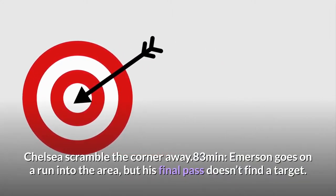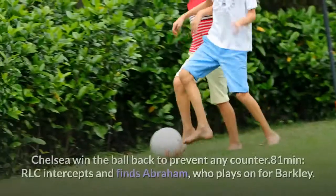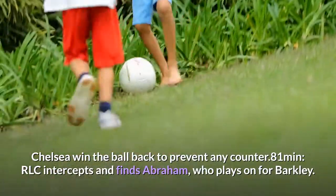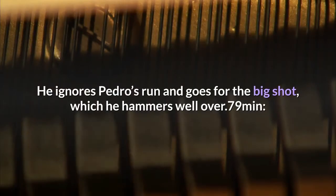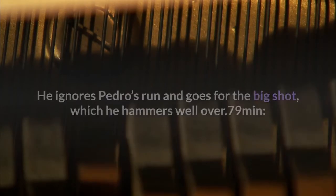83 minutes: Emerson goes on a run into the area, but his final pass doesn't find a target. Chelsea win the ball back to prevent any counter. 81 minutes: RLC intercepts and finds Abraham, who plays on for Barkley. He ignores Pedro's run and goes for the big shot, which he hammers well over.